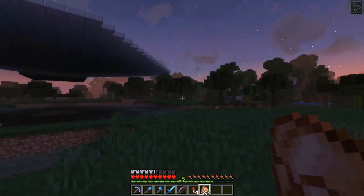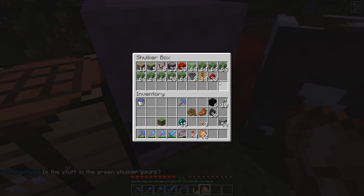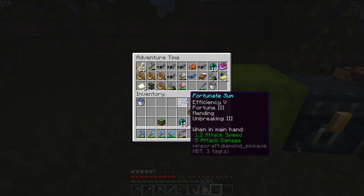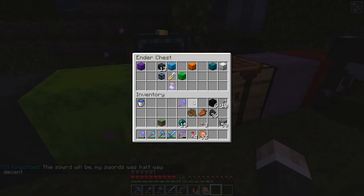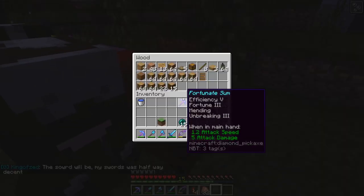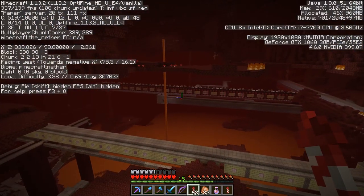I cleared out a couple of trees and got some leaves. I think I have everything that we need inside the shulker box - we should be able to get everything completed with just this. Actually there is one more thing I need and it's not in here - I need obsidian. I don't think I have any in any of my boxes, so I've got to go find some obsidian and then come back here and start working.